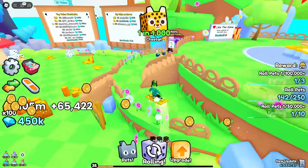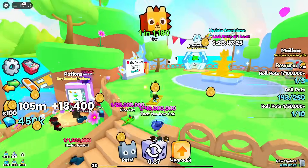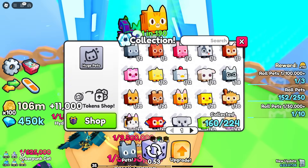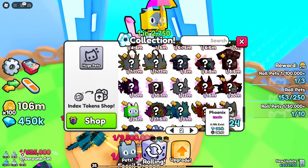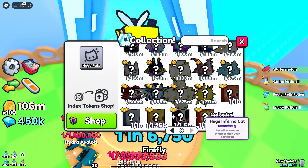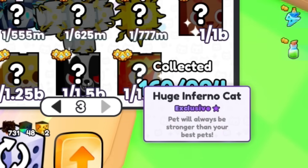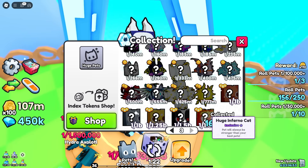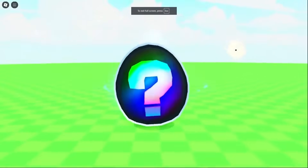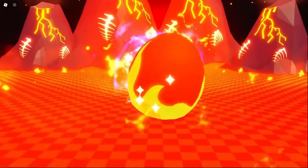It doesn't fit into my team. Let's take a look at the index to see what the new pets are. I was 72%, now down to 70%. The new huge is right here — the huge inferno cat. This is what it looks like to roll the new pet. We get crashed by a meteor, despite it not being a dinosaur. There is the inferno cat right there — it is actually very scary.